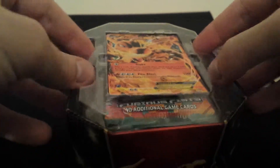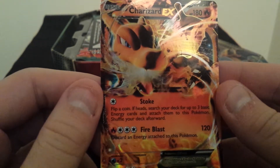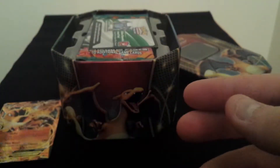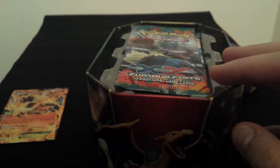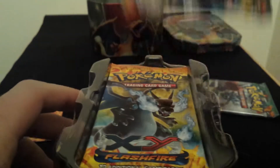Had some pretty good pulls from the 3 tins last time, so hopefully this one's similar. I'd be happy with 4 EXs — 3 of them being secret rares would be nice, but I very much doubt it. As would have been in the last video, there's a Charizard EX with Stoke and Fireblast. Looks cool, as most Charizard cards do. Very few people don't like Charizard. So I'll start with Plasma Blast.